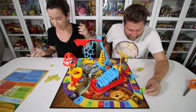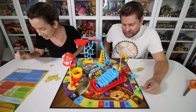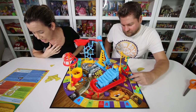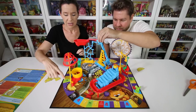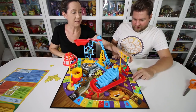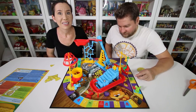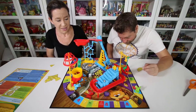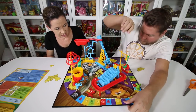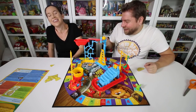I landed on the cage, so it's time for the action contraption. You can send any one player to the cheese danger zone. After moving your pawn to the zone, I get to launch the trap. If you get caught by the cage, I get to take one cheese wedge from you. We pull back on the stop sign — and oh no, the whole board fell off!